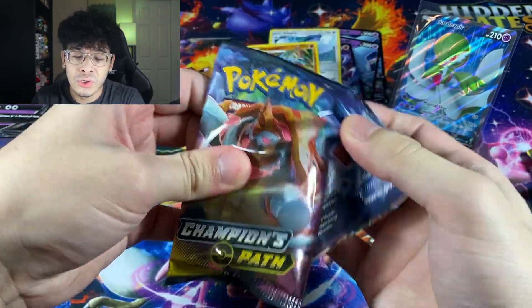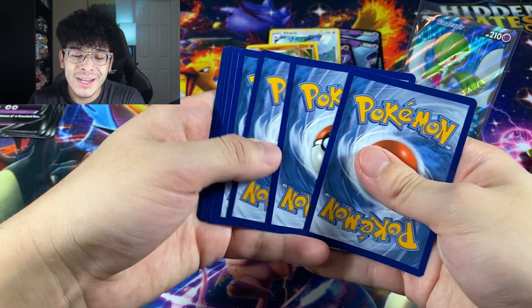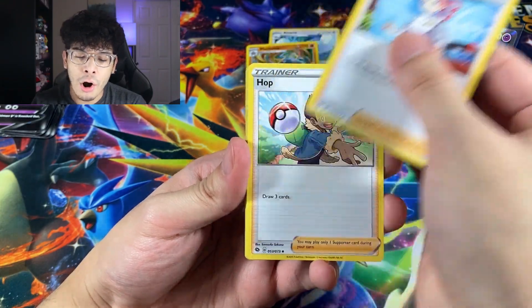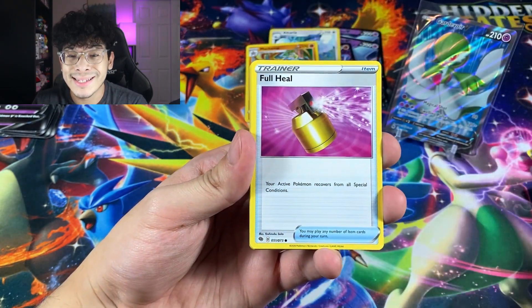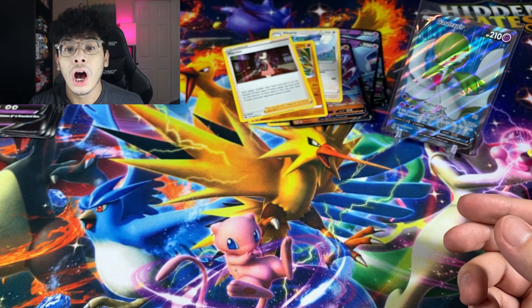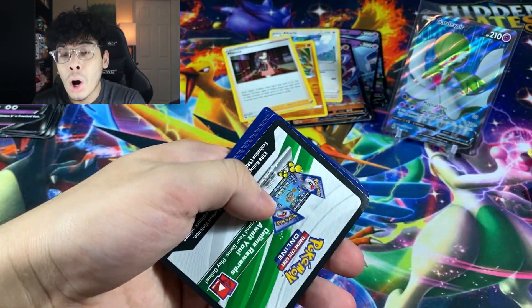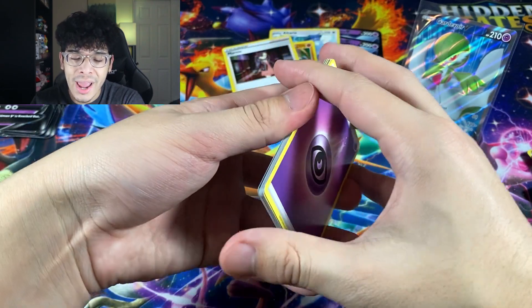So far we're doing alright as far as pulls go. We got a full art, a regular V card, a couple holographics, but we don't have a Secret Rare yet. We got the Water Energy in our next pack, the Marnie holographic. I don't know why I was so excited for what is probably my 100th Marnie holo that I pull.